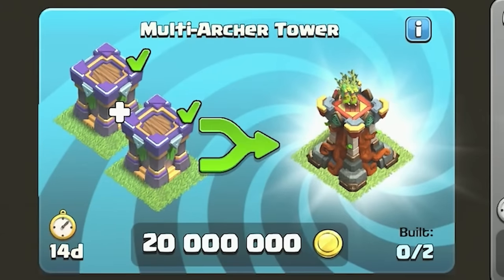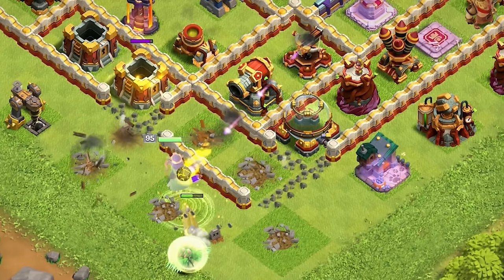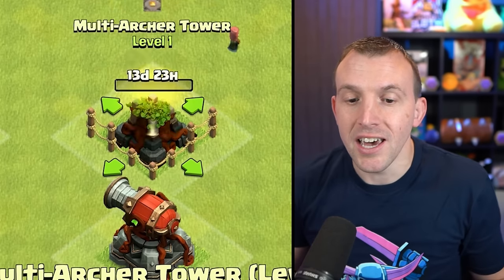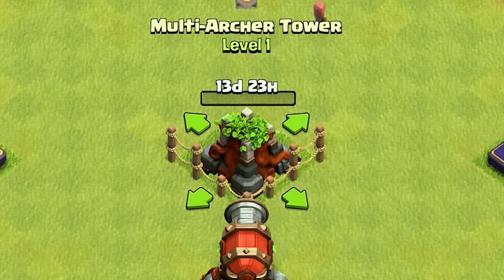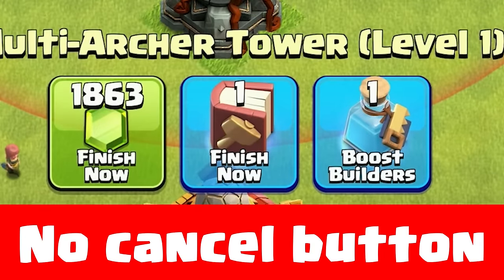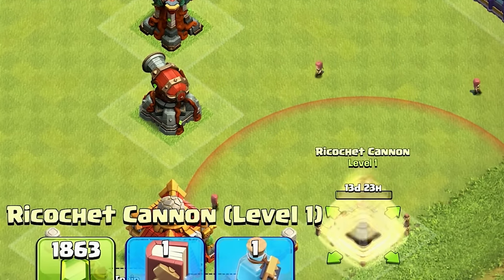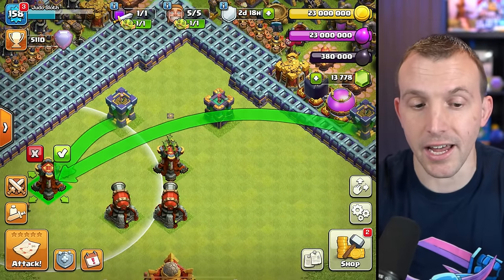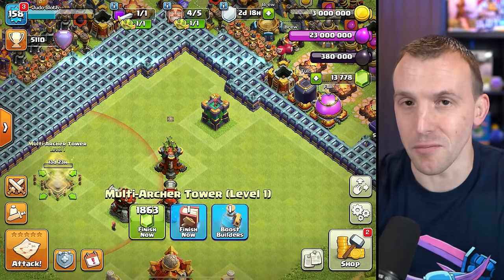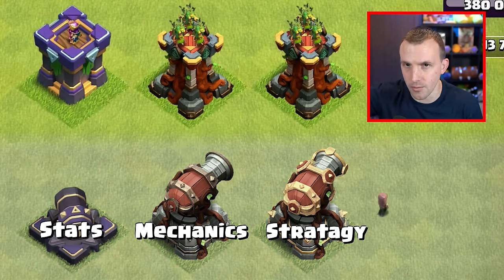The exact same process happens for the multi-archer tower. Obviously, the mechanics of this defense are a little bit different. I'm going to break down the gameplay and strategy. Fusing the two archer towers is exactly the same as when you fuse the two cannons — it cannot be undone. Even once you start the merging process, you can't cancel this upgrade. So I will be using my books to get those upgraded. Notice it will not use the non-maxed level archer tower; instead, it will literally pull the other one from the side of the base.